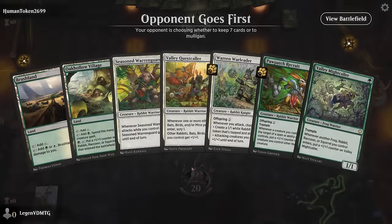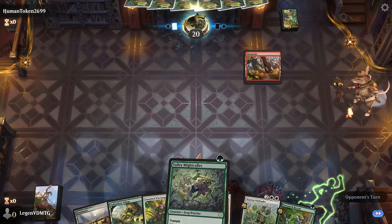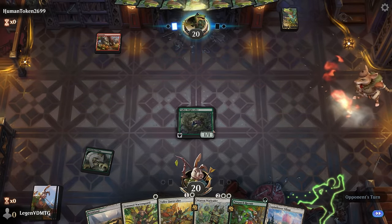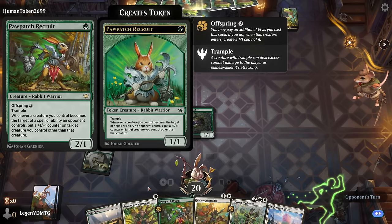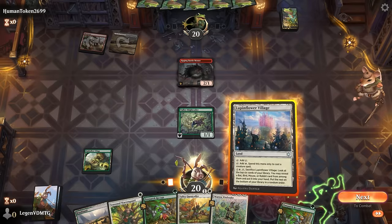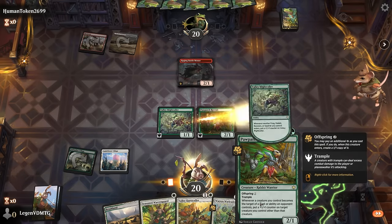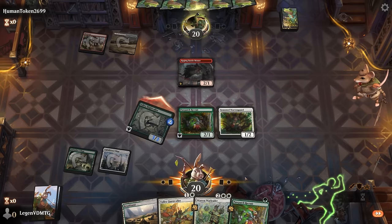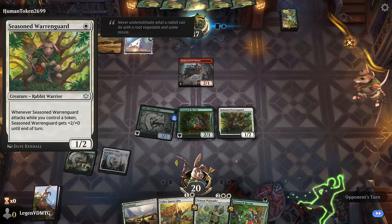Okay, we're on the draw. Could use a third or fourth land, but I think we can keep. On the draw we especially want to start with a Might Caller since this one will grow as more rabbits enter. Next turn we have a few options — could wait to play the Recruits with Offspring to give us a token for the Warren Guard. Opponent is on the red-white mouse deck. Now that we found another Recruits, I'm in favor of playing Recruits and Warren Guard, and then at four mana we have the War Leader and can potentially start making tokens, but we need a token in play when we attack with Warren Guard for it to get pumped.